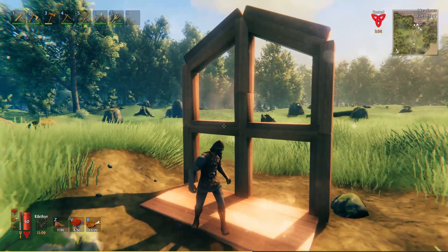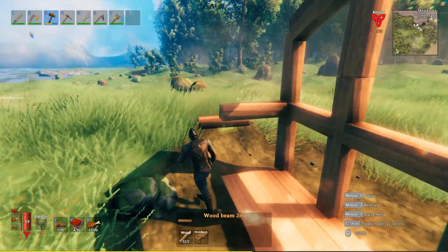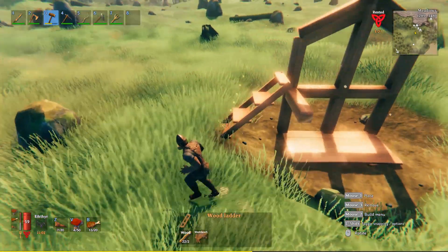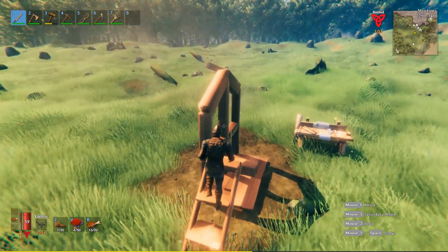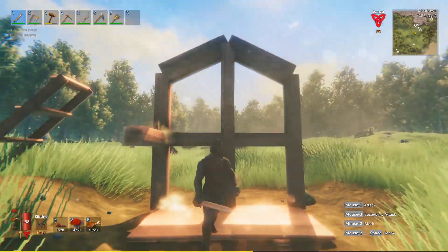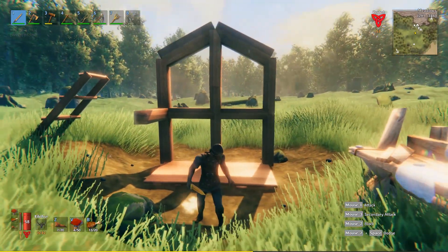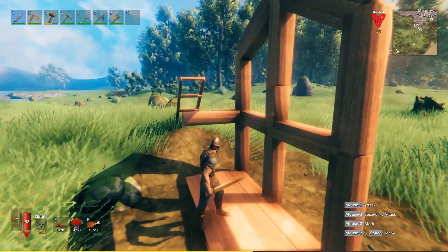I always recommend making it a bit easier on yourself to access higher areas. What I always use is some staircases to the side — something like that — and then you can just go up and jump on top of your building and build from above. That makes things a little bit easier. This is pretty much how it goes.